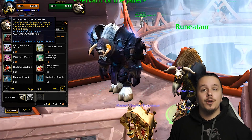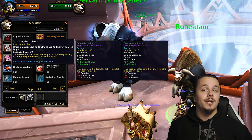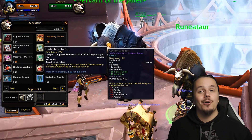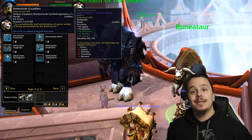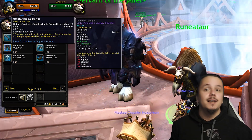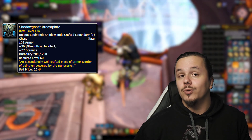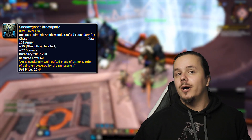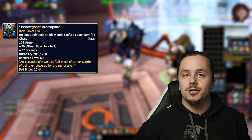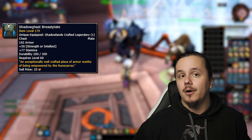You'll also want Missives of Haste, Mastery, and other stats — these are new inscription items that determine the secondary stats of crafted gear, which goes double for legendaries. No more RNG in crafting gear. Buy a bunch and make sure to get at least two different ones, since you can't put Haste twice in one item. Purchase two of each armor type, since one armor type can hold more than one legendary power.